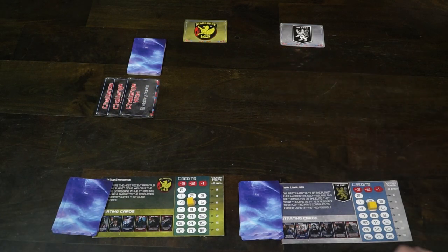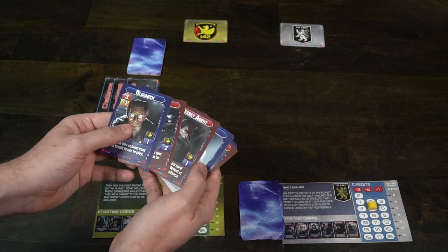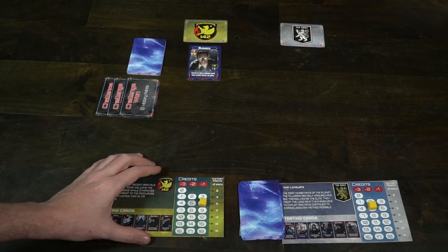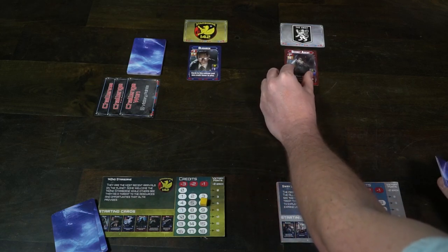You can take any card you want in the draft period, so long as each player receives three cards. With a three or four player game, you add their faction card and three extra cards, two face-up and two face-down. After the draft is done, the playing phase begins. In playing order, players select a card from their hand and can choose to play it face-up, doing whatever it says. The next player will then play another card face-up and do whatever it says.